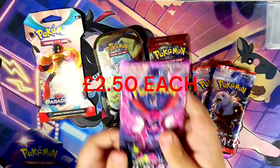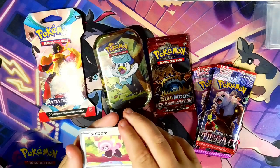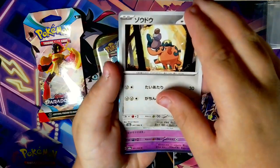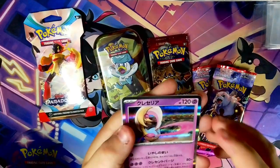First of all we're going to open up the Japanese packs. I'm guessing this is based on like the Shrouded Fable set, looking at that artwork. Remember you only get five cards in these. We have... Sea Horsey I'm pretty sure. Corfu or something like that. And I don't know what that one is either.